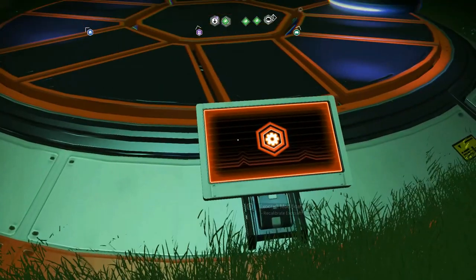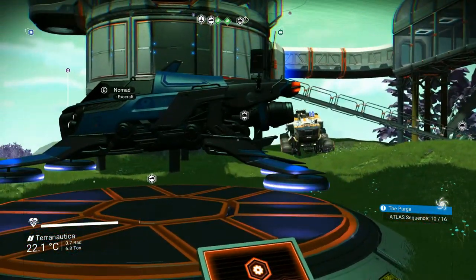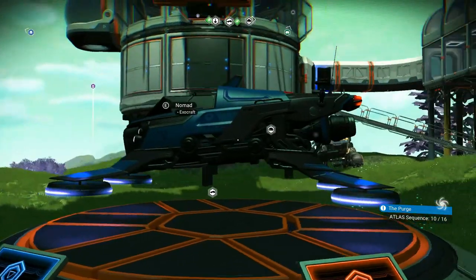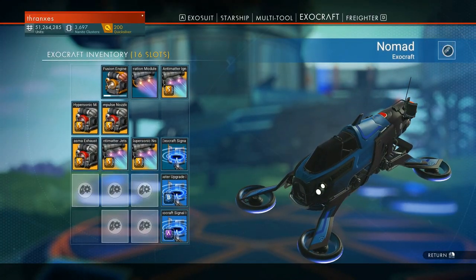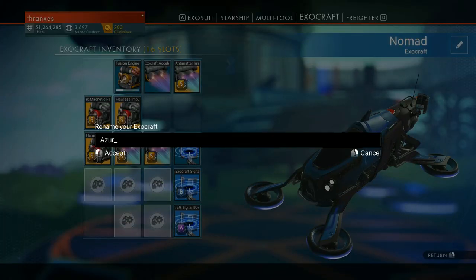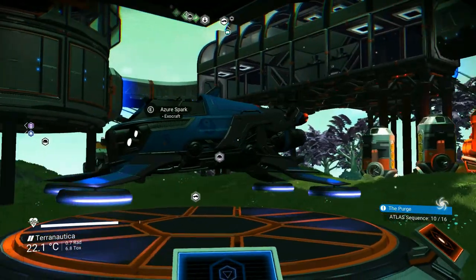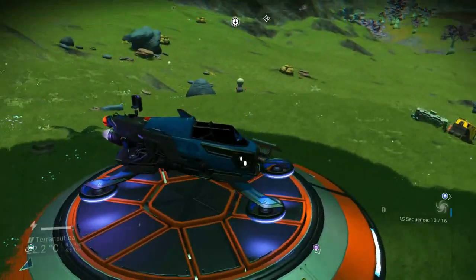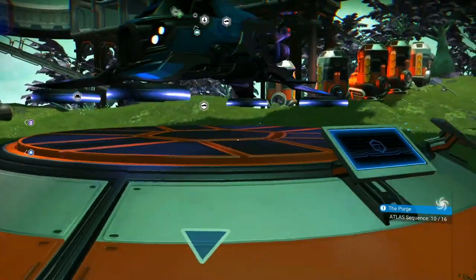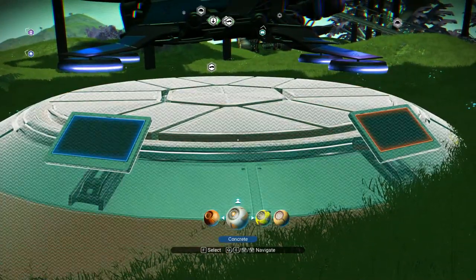Let's go ahead and save those changes. There we go - very sleek looking, the decals are subtle but there, the engine is kind of that nice violet that I like. And then for the name I'm going to go ahead and call it the Azure Spark, because it's a little blue flame. Now we have our nice little exocraft customized.